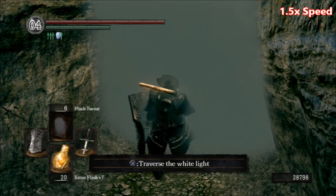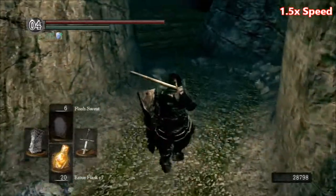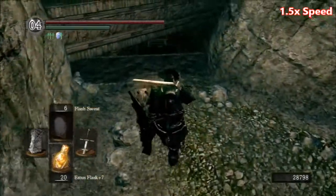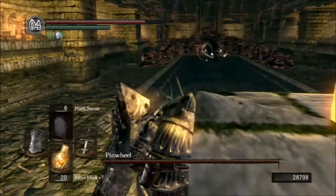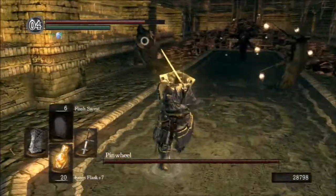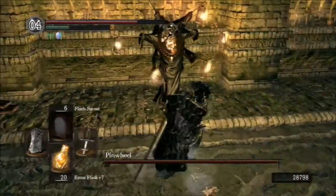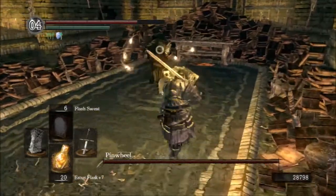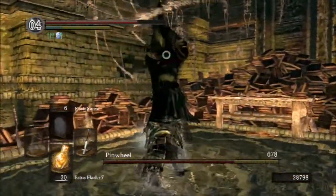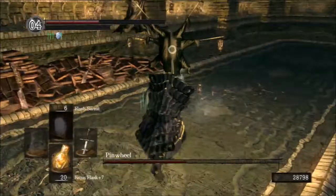I have 20 flash bolts. Let's see how it goes — he can get crazy in here. I know these are decoys but I'm gonna take them out just to save me from hits and attacks from behind.